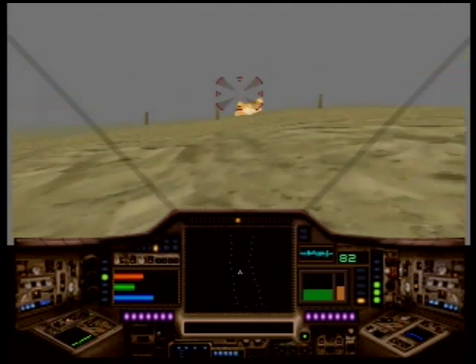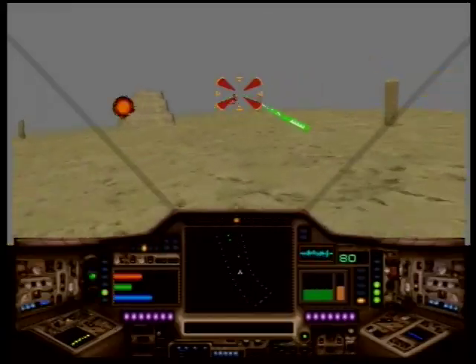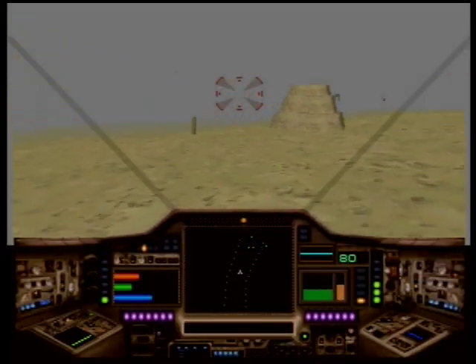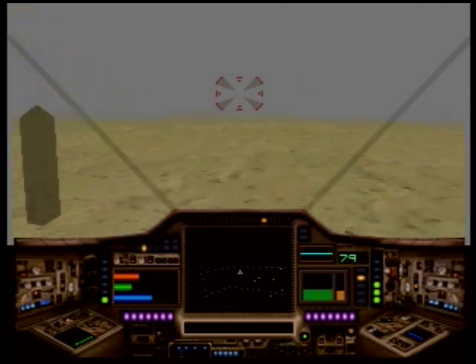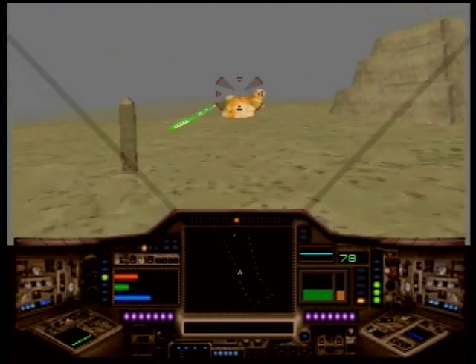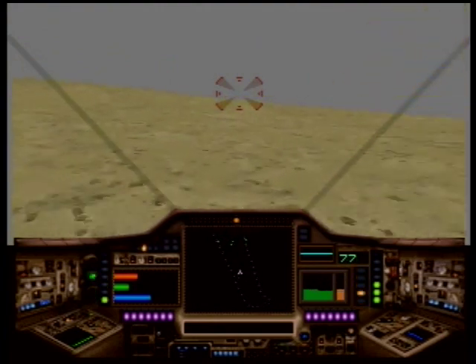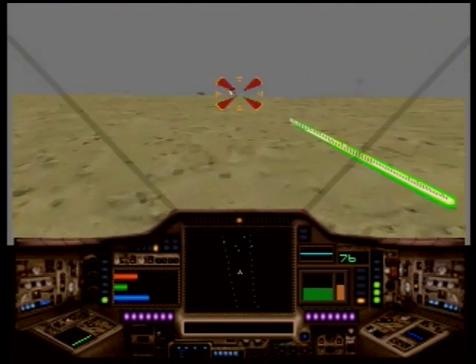Surviving alien forces seem to be retreating to Cairo, so it is critical that we destroy all forces in this location. I can't remember if Shockwave 2 had music or not. They upped the production value since it was a sequel — there was music in the...